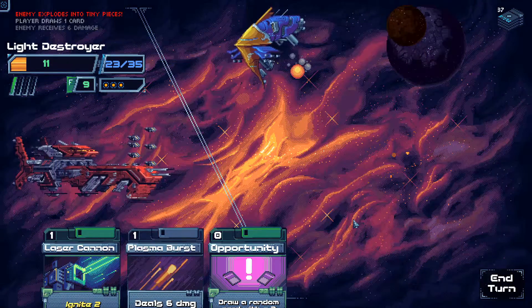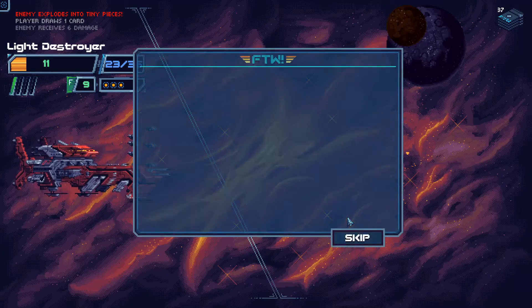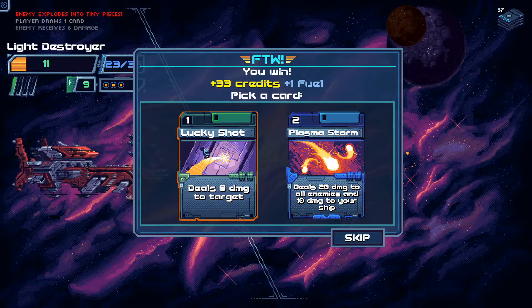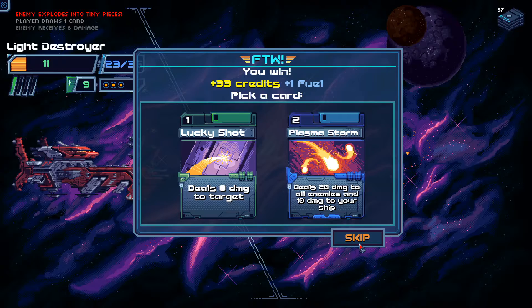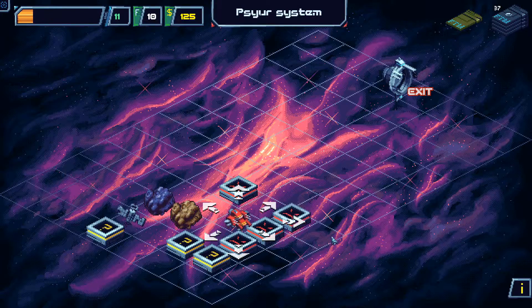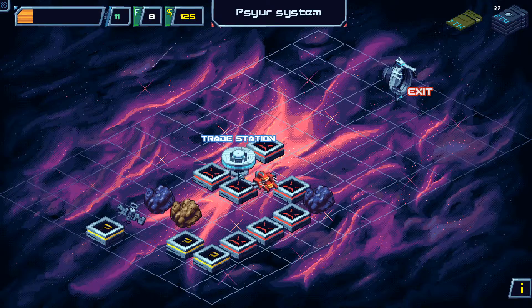Part of me wants to stay in combat just to figure out if AI Mastery can come back. Do I get AI Mastery back? It's still in the deck. Point Defense, Shield Ricochet — my drones will finish you off. Opportunity can also draw AI Mastery. Lucky Shot deals 8 damage, Plasma Storm deals 20 damage to all ships. I'm okay with not grabbing any of that. I need to repair myself though.